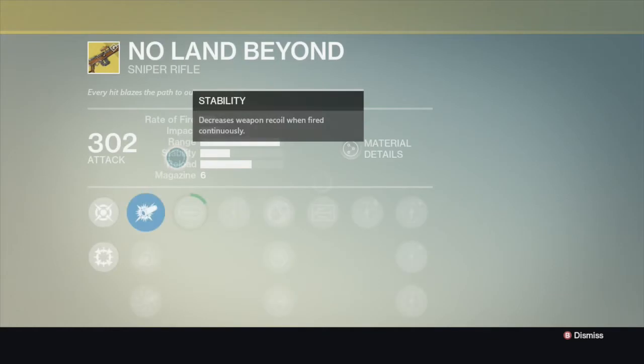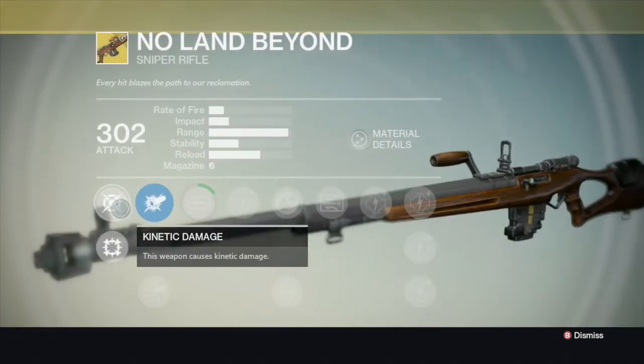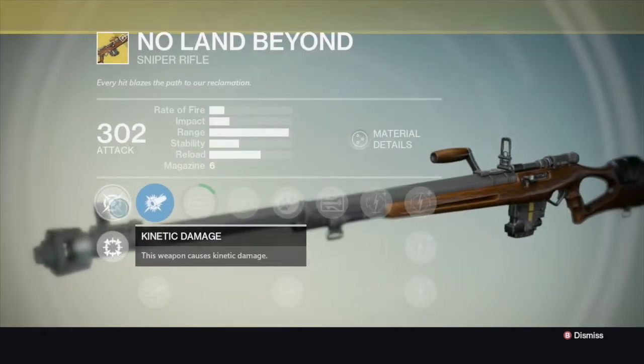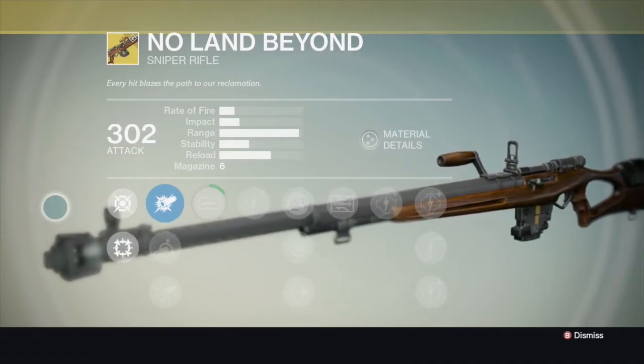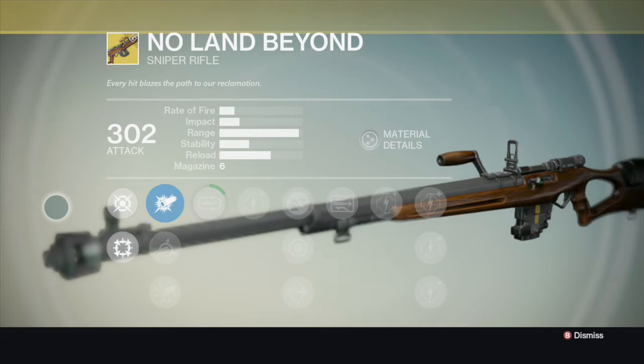What we're going to be looking at today is a sniper rifle called the No Land Beyond. Normally I wouldn't start off with this because this is a DLC weapon — it's from the Dark Below expansion, released in December about a month ago. Since it's a DLC weapon, I normally wouldn't start with it.